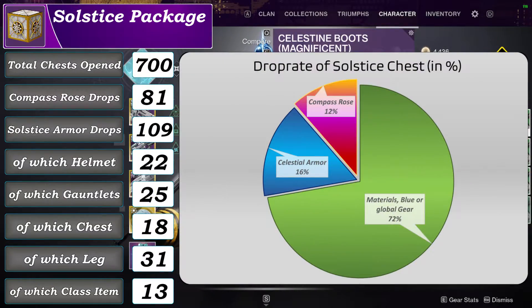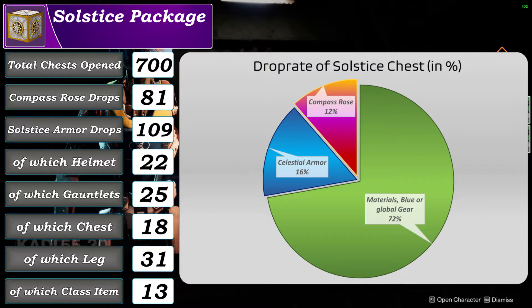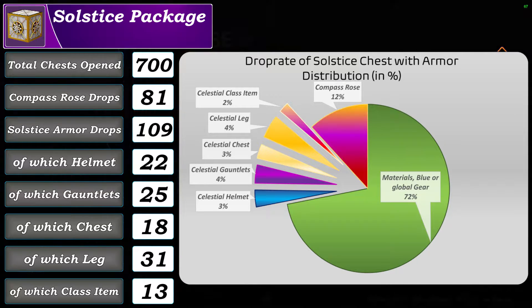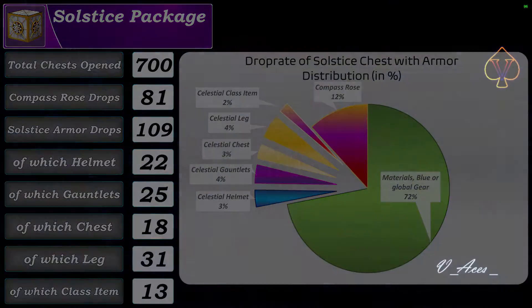Let's have a look at the overall drop rate. I opened 700 chests, of which 81 dropped the compass rose shotgun and 109 Celestine packages dropped the Celestine armor. The rest are blue gear, global legendary gear and upgrade materials. This means that basically almost every third Celestine package will either reward Celestine armor or the shotgun. Of those 109 armor drops there were 22 helmets, 25 gauntlets, 18 chests, 31 leg armor, and additionally 13 class item drops which have no armor stats.